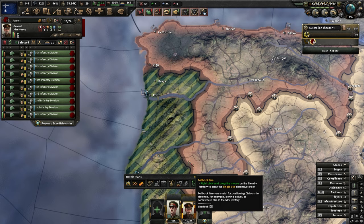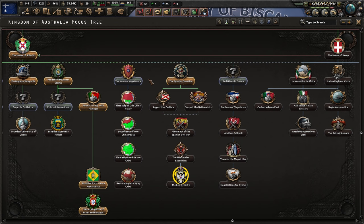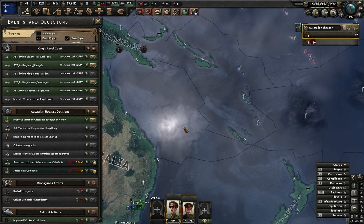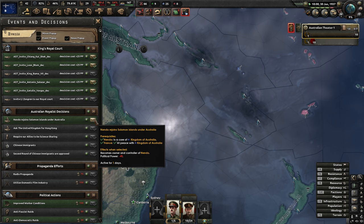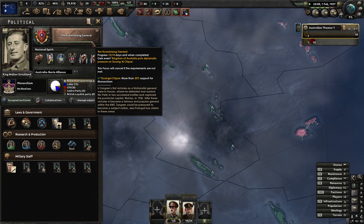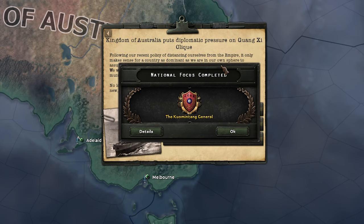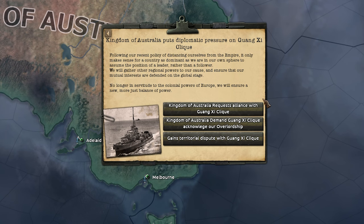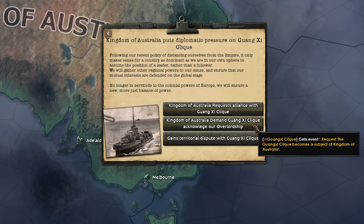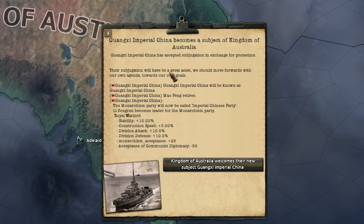Let's get our troops over to Portugal and we'll use their land, get our navy there as well so we can do some naval invasions. Let's start poking our nose in China as well. We'll just ask for this free territory - are they going to let us have it? Yeah, it seems they will. Did we get it? Yeah. And we can go for Hong Kong as well - free territory, everyone likes free territory. Let's put diplomatic pressure on Jiang Jieshi. Let's make them a subject - I don't want to go to war with them. Imperial China becomes a subject - yes!